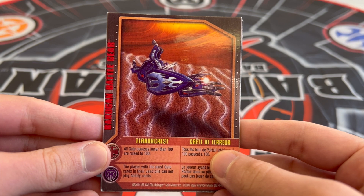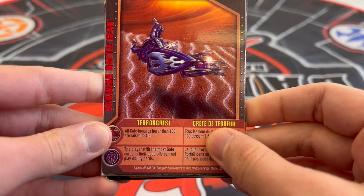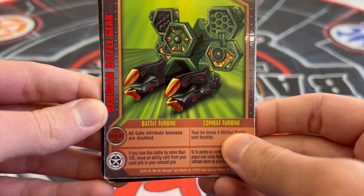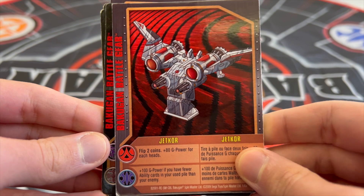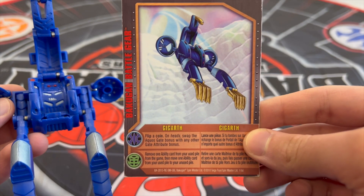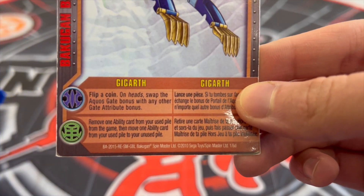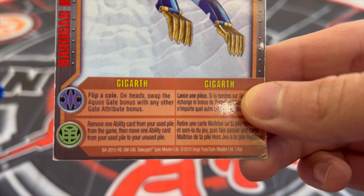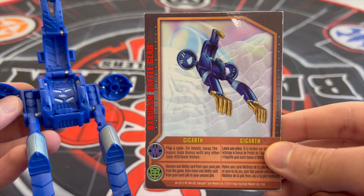The second reason is that all battle gear comes with its own reference card. These cards display the ability bonus, which can be played by matching the according attributes shown, or if you stand on the matching color gate card with your battle gear, you can pick either ability bonus to use no matter what attribute you are. A great example is Gegarth's Ventus ability bonus, which says remove one ability card from your used pile from the game, then move one ability card from your used pile to your unused pile — a great way to reuse one of your powerful ability cards in battle.